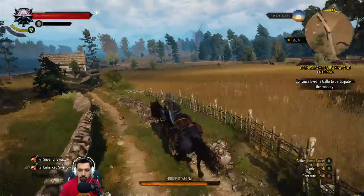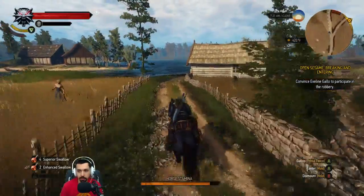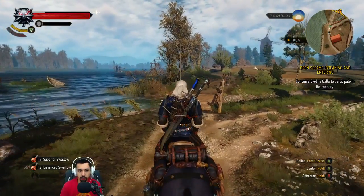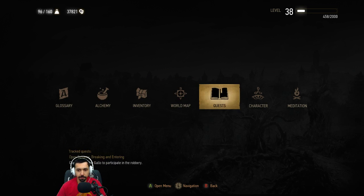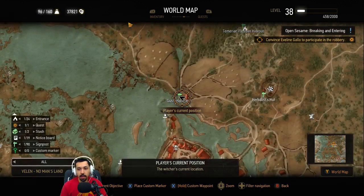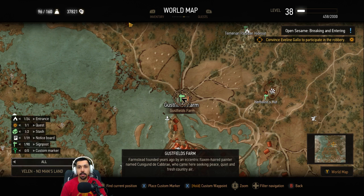The lockpick guy you'll have to rescue, because he got captured. Whoa there, Roach. Gustfield Farms — let's read about that. If anyone's got suggestions on which one we should pick — demolition dwarf or master lockpicker — feel free to let me know. I think we're supposed to be stealthy, so the dwarf is probably not the best option, but I'd still pick it for fun value. Gustfield's Farm — farmstead founded years ago by an eccentric flaxen-haired painter named Cunagund Dicabre, who came here seeking peace, quiet, and fresh country air.